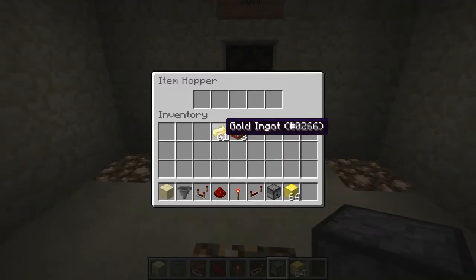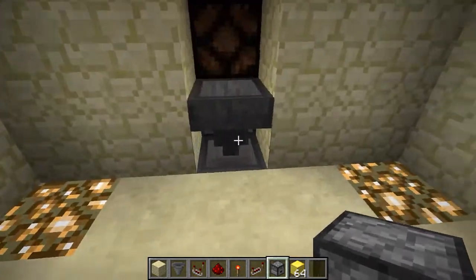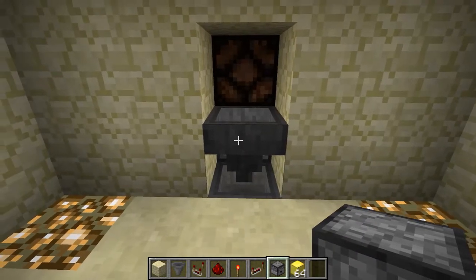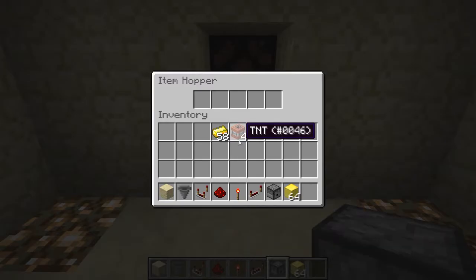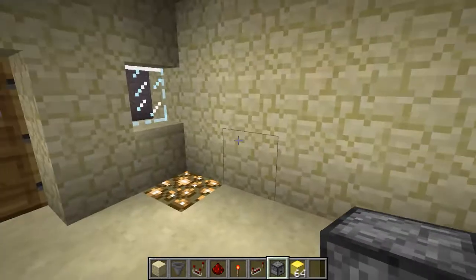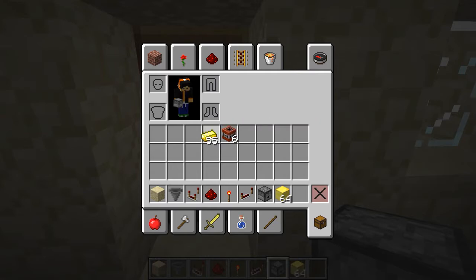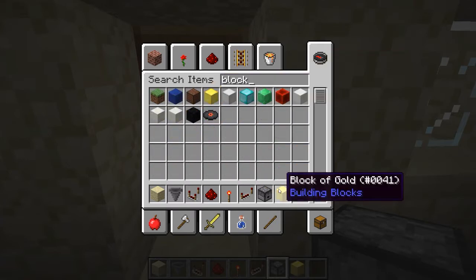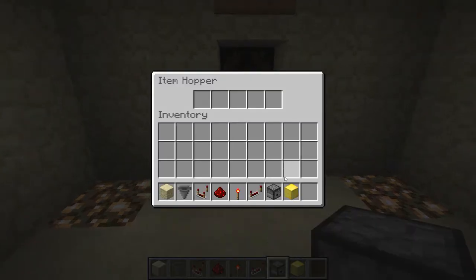The bad thing about it is if you put in three at once — one, two, three — it only gives you one. The reason is this comparator checks if there's a new item in the bottom hopper, so it only sends out one tick of a redstone signal. It doesn't give out TNT based on how many gold ingots were put in, only if there's a new one. So that's the downfall of this design.